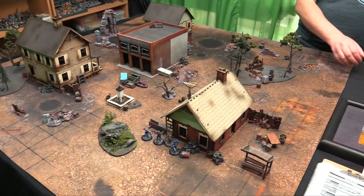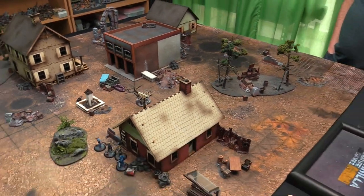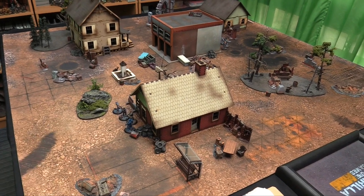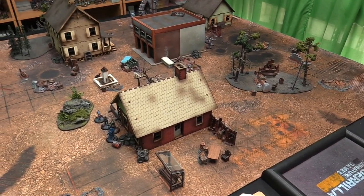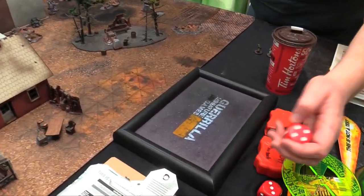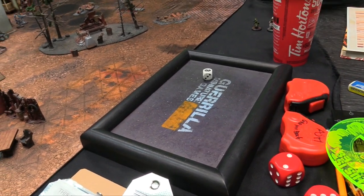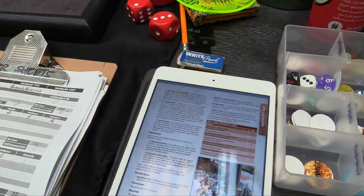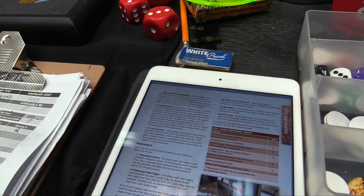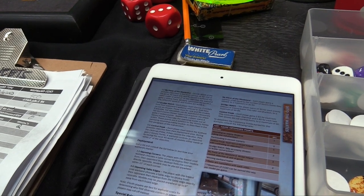We set up for Just Cause — a chance encounter between two war bands. The board doesn't need particular things set up, but we nominate some objectives. Our mission goal is to get the most victory points. We roll a d6 to determine what we're doing — we get a 1, which is 'My Piece of the Wasteland.' For each rank-and-file model within two inches of the most central objective, your war band gets a victory point; specialists are worth 2 VPs, elites 3, and leaders 4.